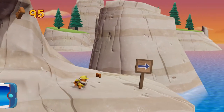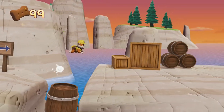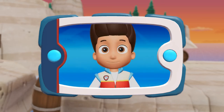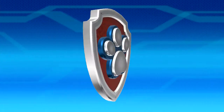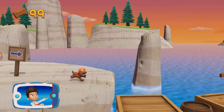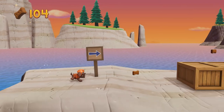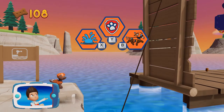Awesome! Great job! Now that Rubble has cleared the path, help Zuma reach the water where Wally is tangled so he can dive under the water to cut the net. Let's go, Zuma! Let's keep following the path. Find all the pup treats that you can. Choose which pup ability to use.